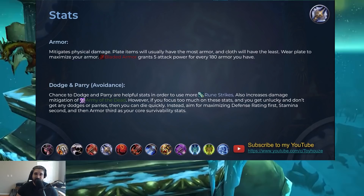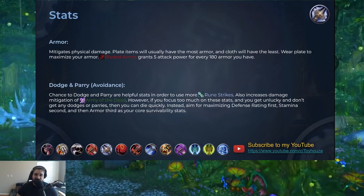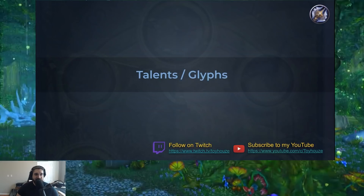When it comes to dodge and parry chance, or avoidance, they're very helpful stats in order to use more Rune Strikes, which can only be used after you dodge or parry. You'll also get increased damage mitigation from Army of the Dead, which gives you damage mitigation based on your dodge and parry chance. However, if you focus too much on dodge and parry and you get unlucky and don't dodge or parry, you're going to die really quickly. So I would suggest you aim for maximizing your defense rating first, get that defense cap, then dump everything you can into stamina, and get as much armor as you can. That is your core survivability stat recommendation.